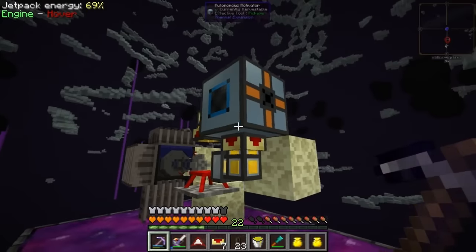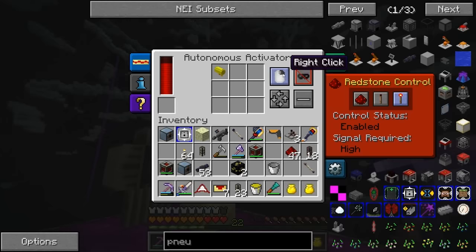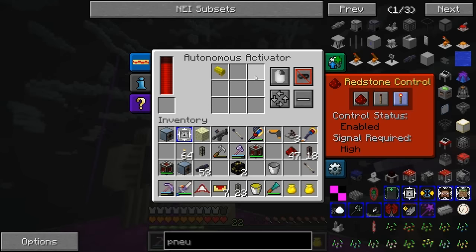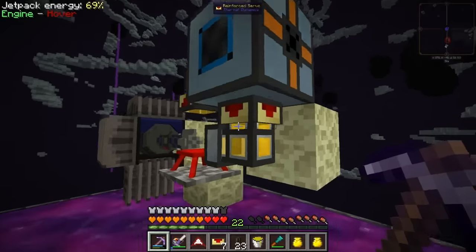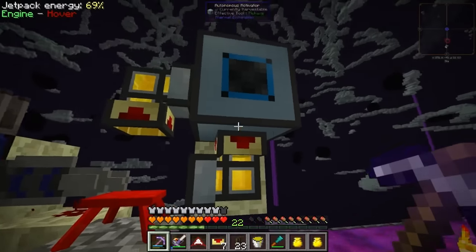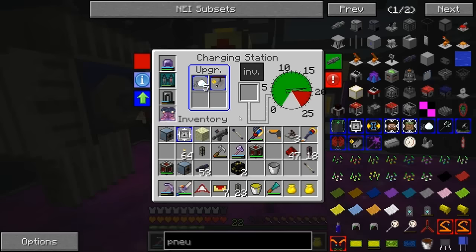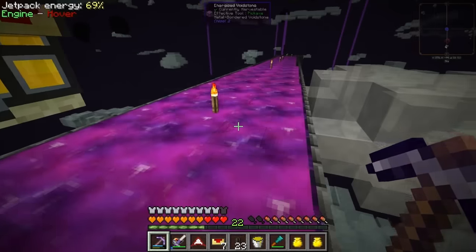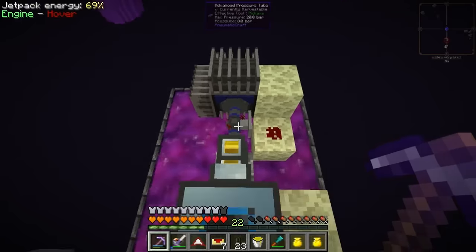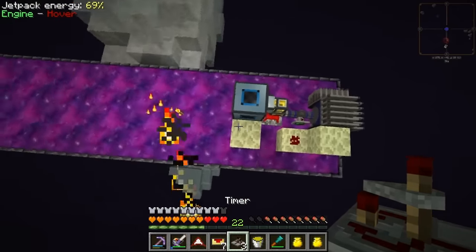Okay guys, I think I got this figured out. I've been trying to build a machine to use our cannon here. Basically we got an autonomous activator which functions as the right click - so when it receives a redstone signal and gets a pulse, it's going to use the cannon and shoot it. Then we have a servo down here that blacklists the fully charged cannon, so if it's not fully charged this will pull it out and put it into the charging station. And then we have a fully charged one whitelisted - so when it's done charging it puts it back inside. So it only shoots it once and it's always fully charged at maximum power. Then we just have a little charging station here to keep this pressurized.